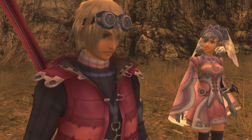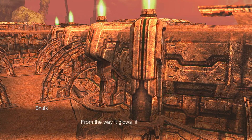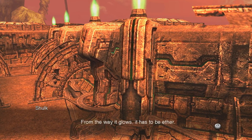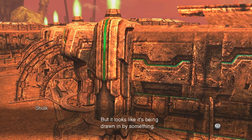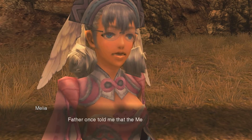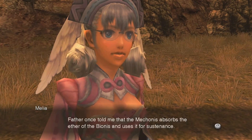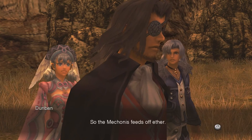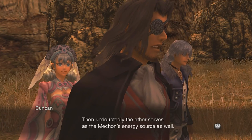What do you mean? Look - that flowing light. From the way it glows, it has to be aether. But it looks like it's being drawn in by something. By the fortress - it should just be up ahead. Father once told me that the Mechonis absorbs the aether of the Bionis and uses it for sustenance. So the Mechonis feeds off aether. Then undoubtedly the aether serves as the Mechon's energy source as well.